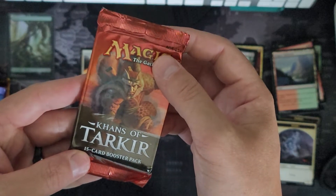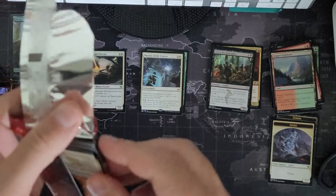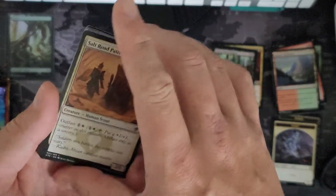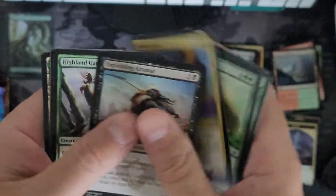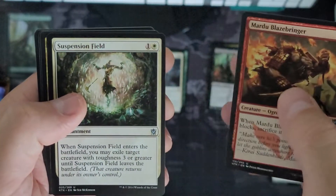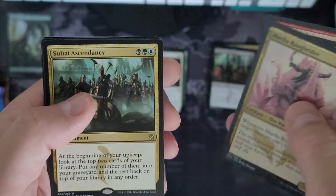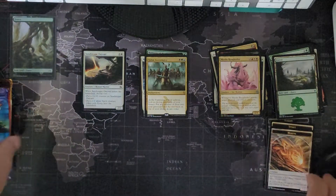Khans of Tarkir — I'm sure I'm going to get corrected on that. There's our uncommons: Mardu Blaze Bringer, Suspension Field, Mardu Rough Rider, Sultai Ascendancy. And a foil, and a token.